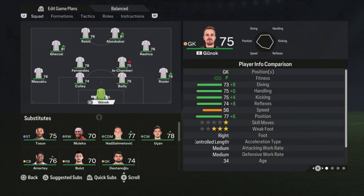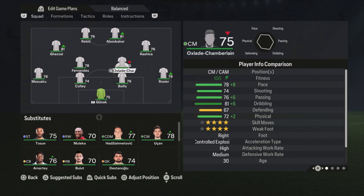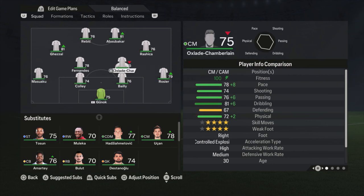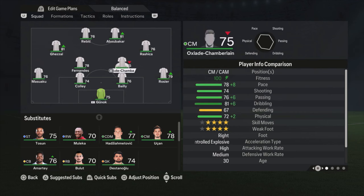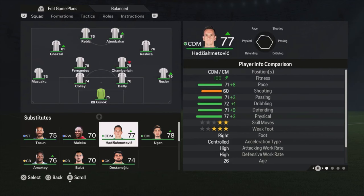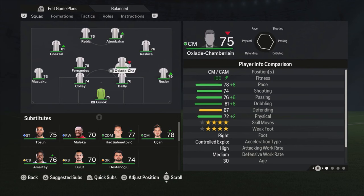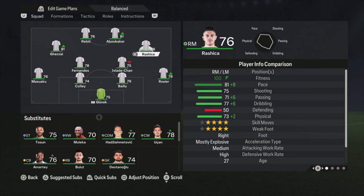Excuse me if I don't say the names right, but Gunok is the goalkeeper. Rocher is the right defender, Bailly and Goli are the center backs, and Moussaka is the left defender. I'm using Oxlade-Chamberlain as a central defensive midfielder, and the same for Fernandes — Oxlade-Chamberlain playing more attacking and Fernandes more defensively. I'm not using Hatsja Metovic even though he's higher rated, because comparing them: Oxlade-Chamberlain is faster, with better shooting, dribbling and passing. His defending and physicals are a bit worse, but he has 4-star skill moves and 4-star weak foot. So in my opinion he's a better player, especially since pace and dribbling are really important.